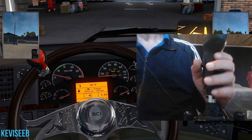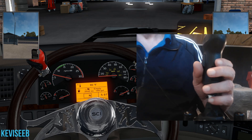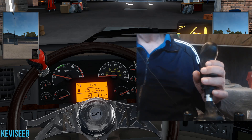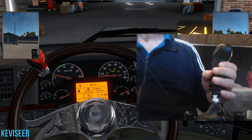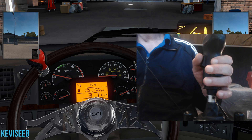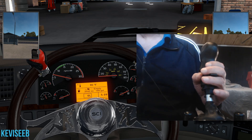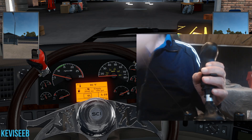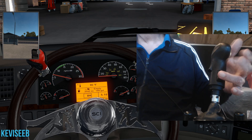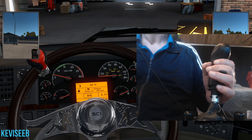If you don't have a trailer hooked up and you're bobtailing — which is having no trailer hooked up — it gets even simpler. Go from second to ninth, then hit the range, go to six low (which is 11th gear), 12th, 13th, then go to 17th, and hit the splitter for 18th. It's a lot easier driving than going sequentially through all 18 speeds.